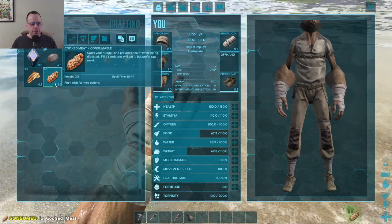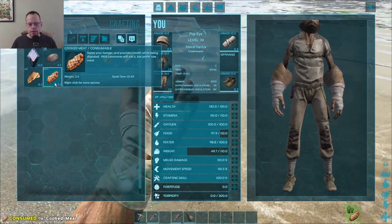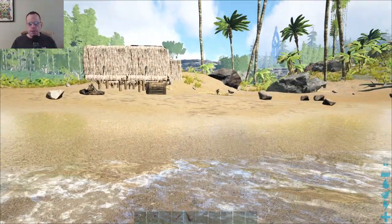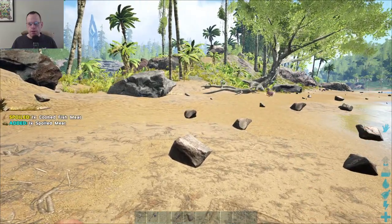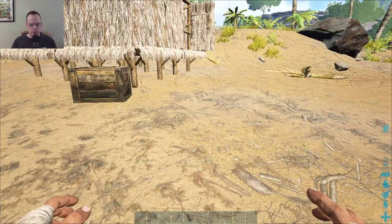All right. Let's eat this. Eat that again. Let's get this all filled up. All right. Full on food. Full on water. There's a weird little duck thing. Let's see. I've got to make another spear. I lost my spear. I've got to stop pushing the tab.